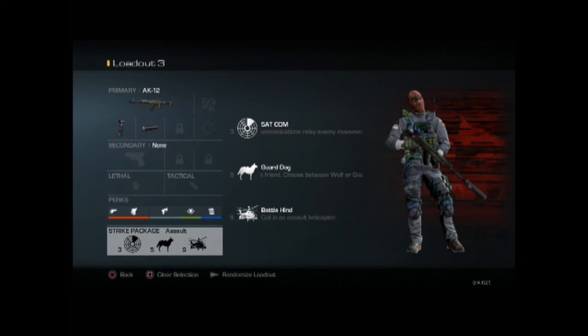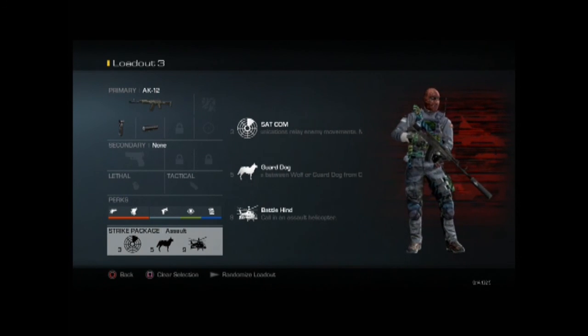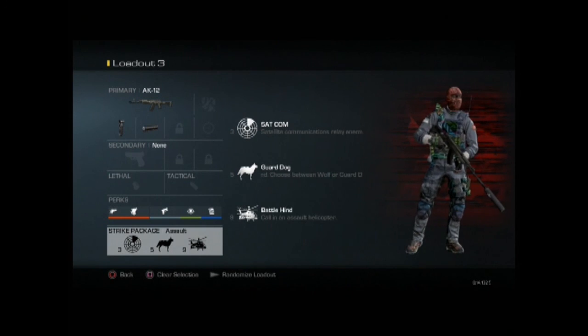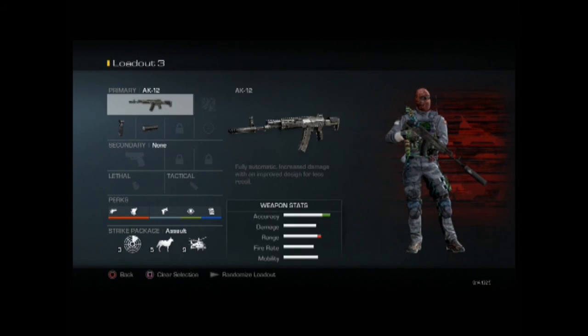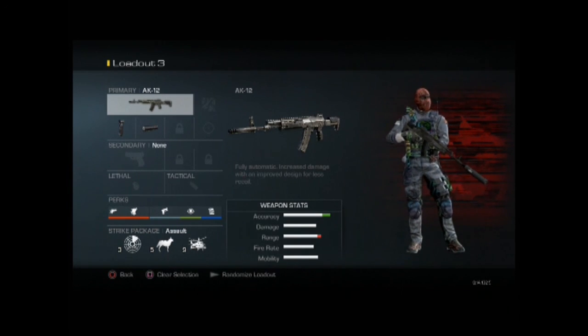For the strike package I have gone with Assault. This includes SATCOM, which is like a UAV so you can see people on the radar. A Guard Dog, which growls and kills enemies that get close to you. And the Battle Hind, which rains down kills from above without you having to worry about it — and you can still go and get other kills as well.